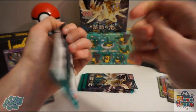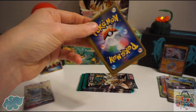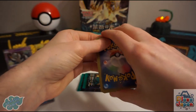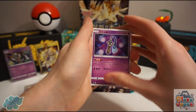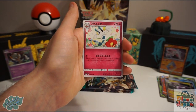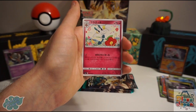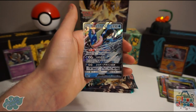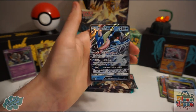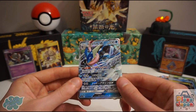How many packs to go? We should be due two more GX cards. Binacle, and this is Floette — and a Greninja GX! Florges is a really nice card, and Greninja GX is definitely one of my favourite Pokemon.